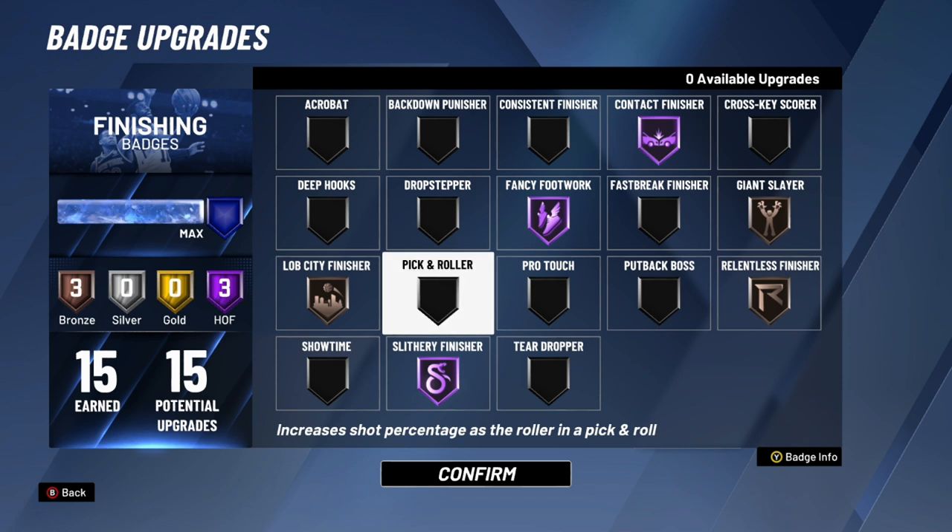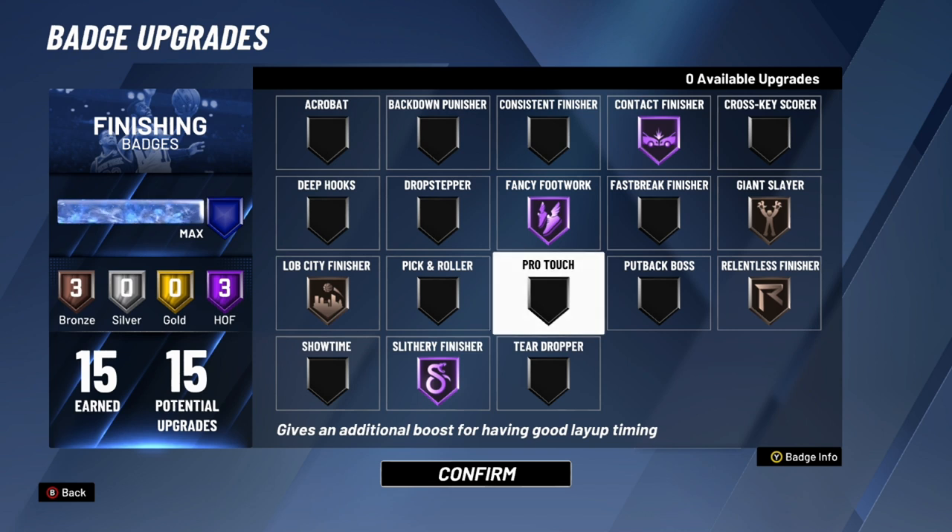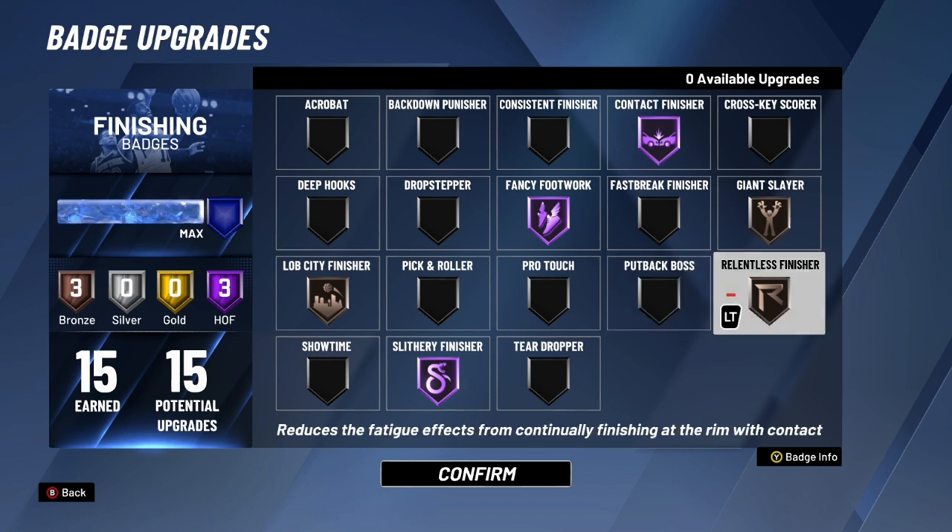Pro Touch used to be popular back in September — it gives an additional boost for having good layup timing — but no one really uses it anymore. Just don't use Pro Touch. Put Back Boss is another badge guards should not use; big men with 22 or more finishing badges could use it, but I would not prioritize it at all. Relentless Finisher is actually a really good badge — if you're a slasher, big man or guard, you want to get this badge.